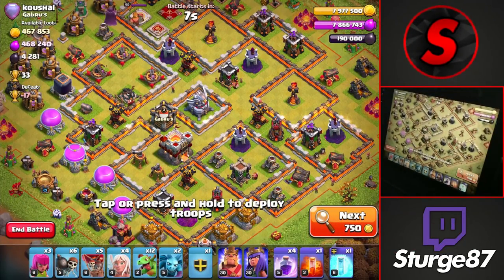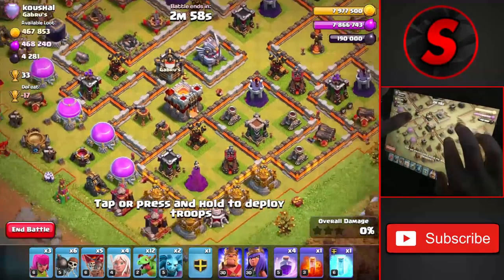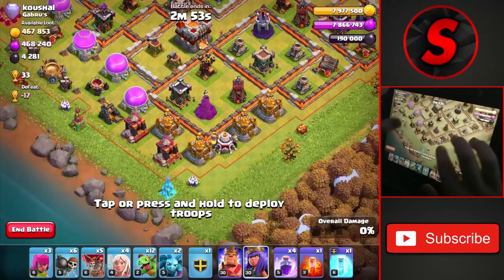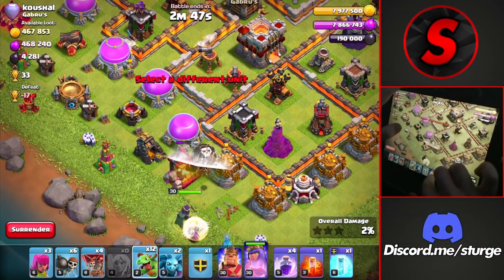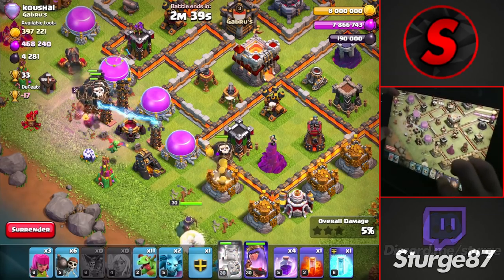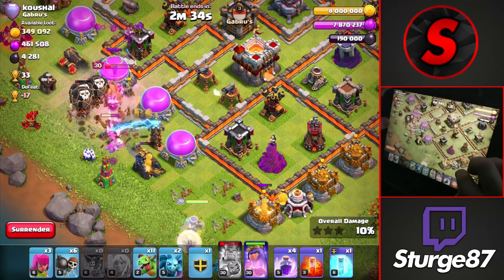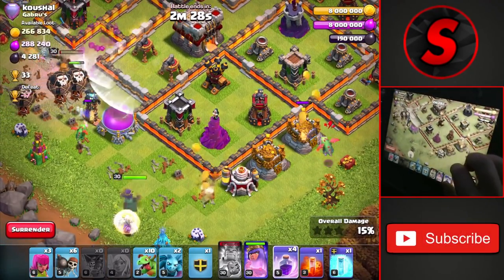First raid of the day is a Town Hall 11 worth 33 trophies. They have Inferno Towers, X-Bows, and the Eagle separated from the other side of the base, so we can easily take down that Town Hall. We just need to path the Queen as best we can. We're dropping the Queen at the very bottom with the healers alongside, then dropping the King and all the Balloons on those Teslas, maybe even a Baby Dragon as well.